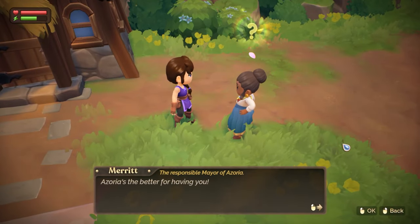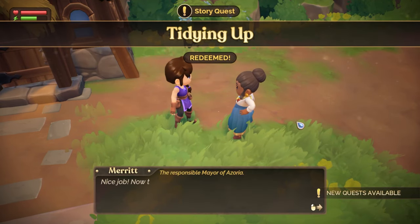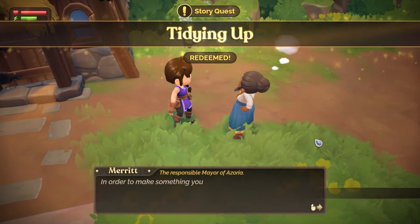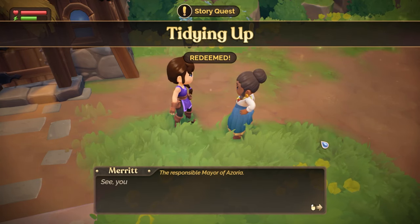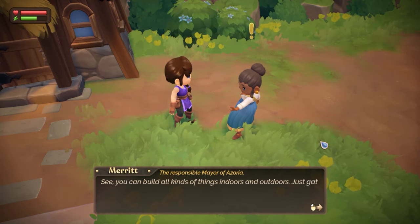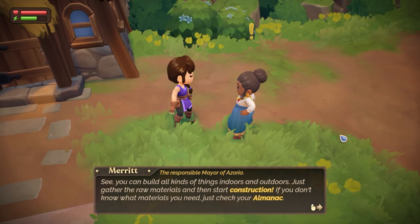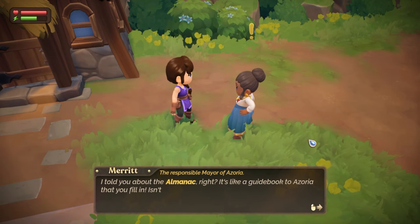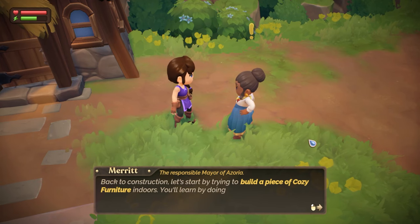Hello! Azoria's the better for having you. Why, thank you — that's so nice. Nice job! Now that you've got some space cleared, how about I show you how to use it? It's as easy as falling down — you can build all kinds of things indoors and outdoors. Just gather the raw materials and then start construction. If you don't know what materials you need, just check your almanac. We kind of already explored that, but thank you for telling us.